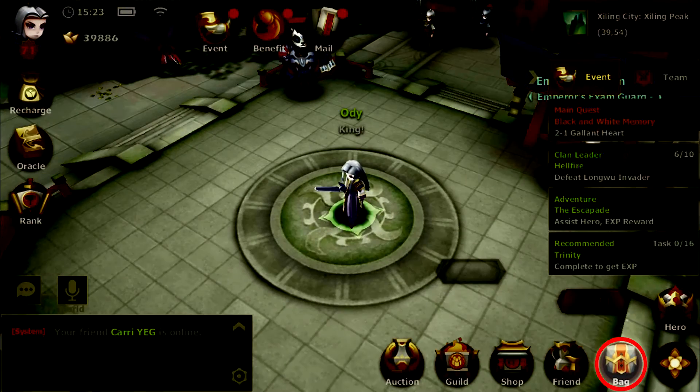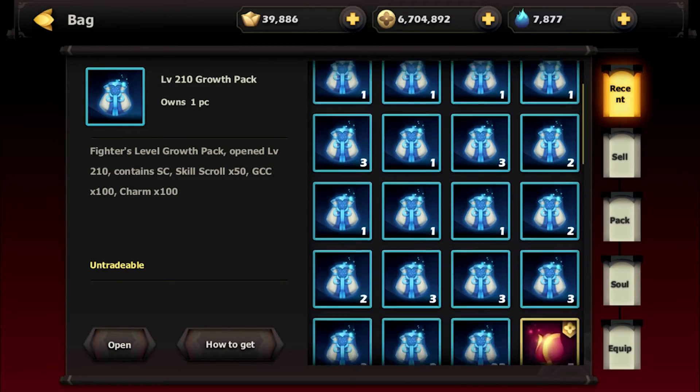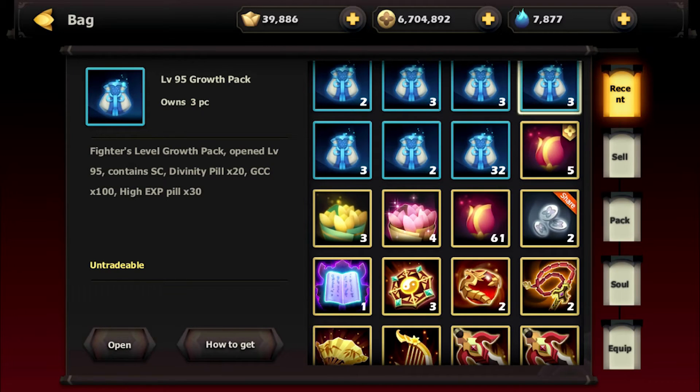You can check the available items in this menu. You can see the description of each item and how to obtain it.